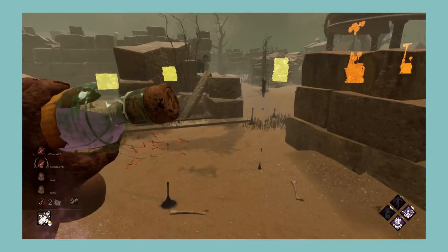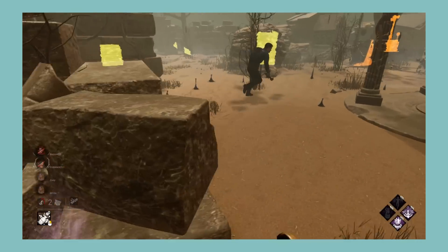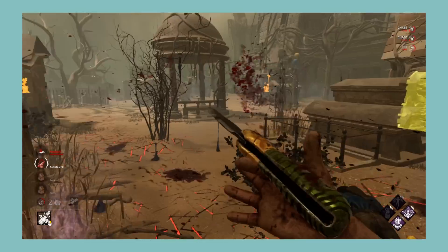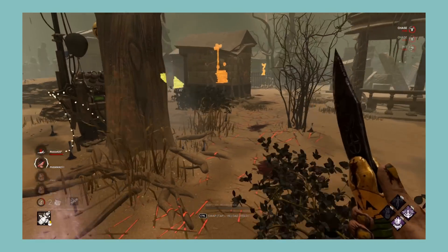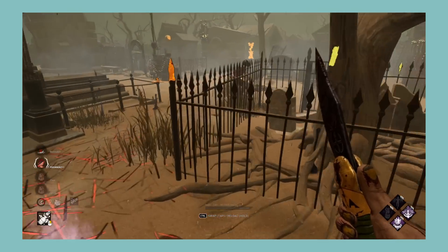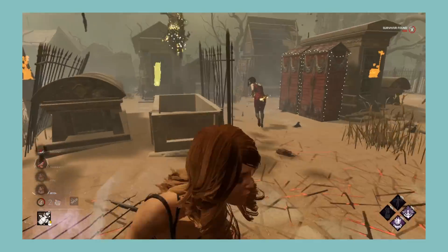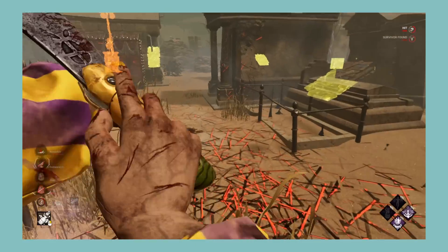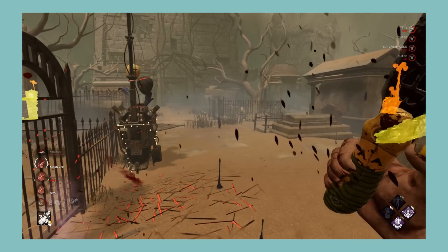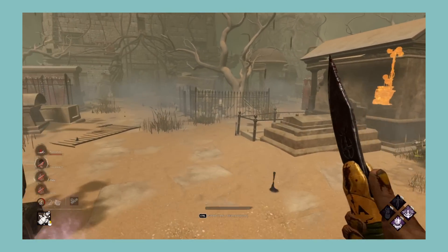Next let's look at the Curtain Call chapter, which comes with The Clown and Kate Denson. The Clown's power has to be one of the more boring powers in Dead by Daylight — I don't find the gameplay very intriguing, and the counterplay even less so. Despite this boring power, he does have three very good perks with many use cases, and for survivor perks we have three cool perks that all have a place in many builds. Overall, a killer that is very dull but only saved by the perks. I'm giving Curtain Call a D.